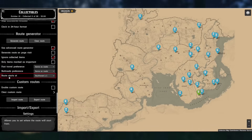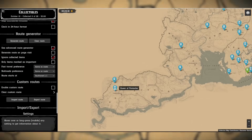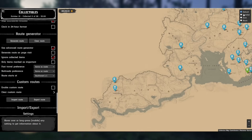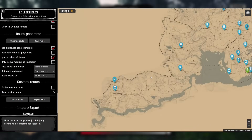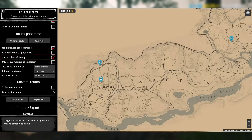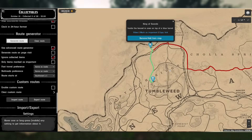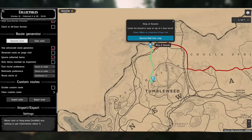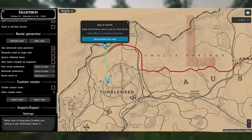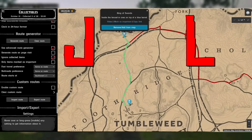Once you have the two sets marked, scroll all the way down and choose where to start your route — I usually choose southeast and begin from Tumbleweed. Before starting, change 'default' to 'detailed' so the map looks like the in-game map. Then choose 'generate road' and you'll get a route from point A to point B to point C and so on.